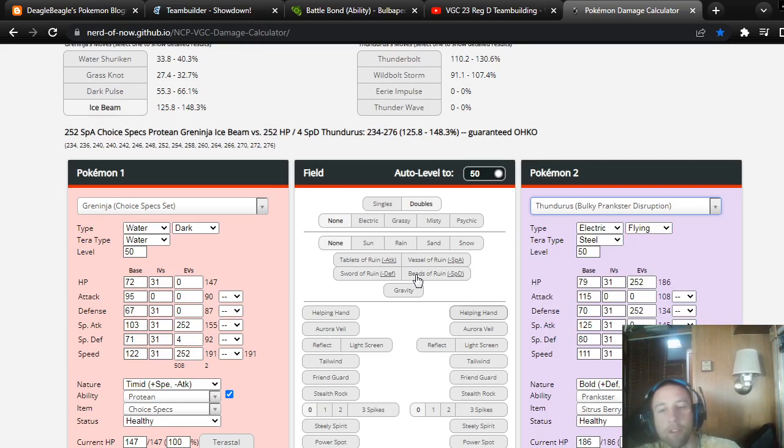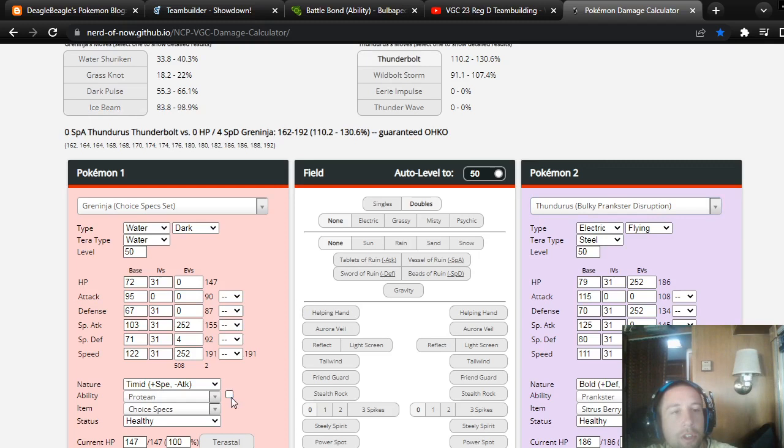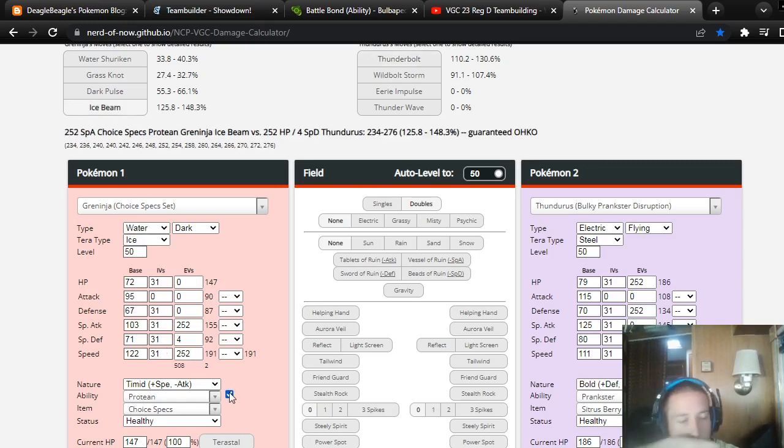Let's assume max HP for Thunderous or Tornadus. A Choice Specs Protean Ice Beam would one-shot. So maybe you should just use that, because otherwise you have to use Tera Ice. You could use Bundle with Freeze Drive or Blizzard, but I don't know if Bundle would one-shot with Ice Beam without a Snow setting.